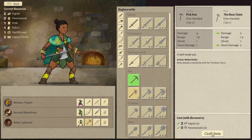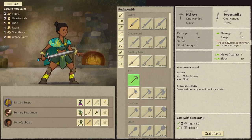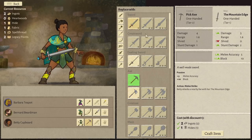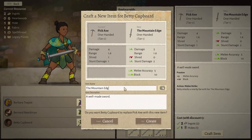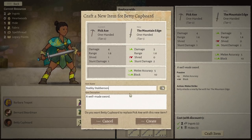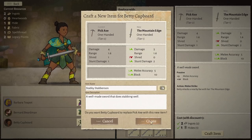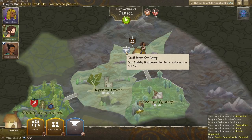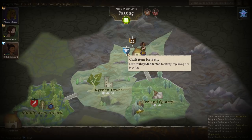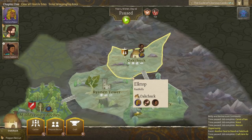We've got two ingots and one hide so we can make the sword. I get to give it a name — oh, this is brilliant. Stabby Staberson. A well-made sword that does stabbing well. We shall create Stabby Staberson. Betty can pick up Stabby Staberson, which is brilliant. Stabby Staberson has been crafted for Betty, which is wonderful.